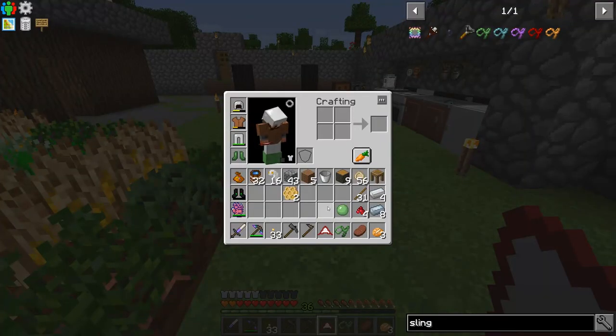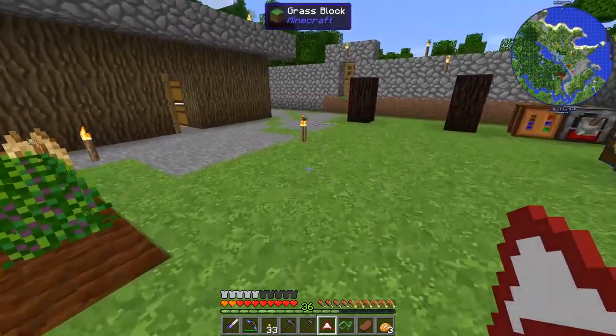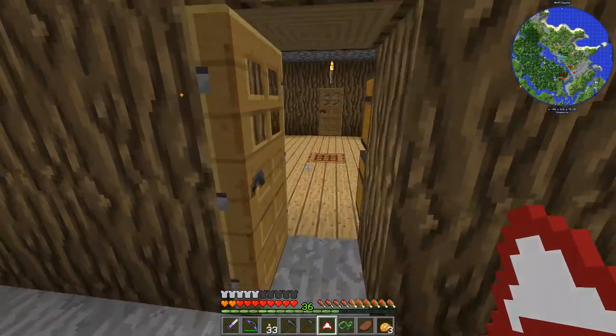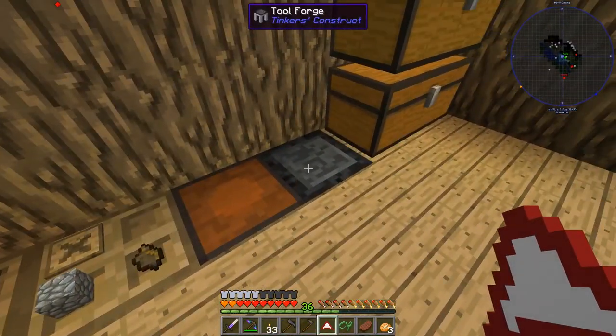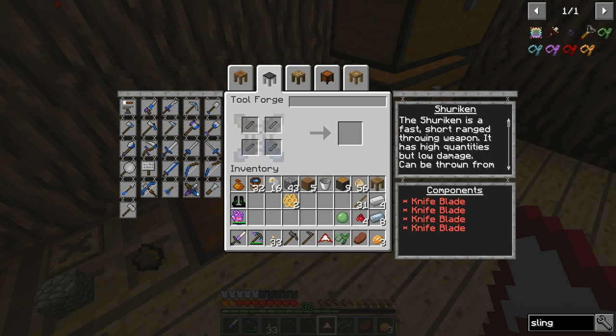Just to cover what I did between the episodes: I went and made a slime sling, which is excellent by the way. If you haven't made one, you should. I also upgraded the tool station to a tool forge, so that will give me various options for the more advanced Tinker's stuff, like crossbows and shrikens.